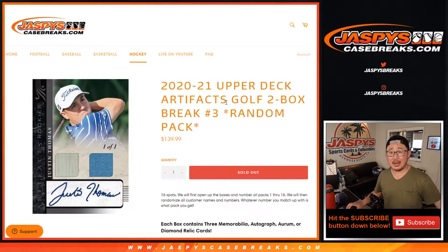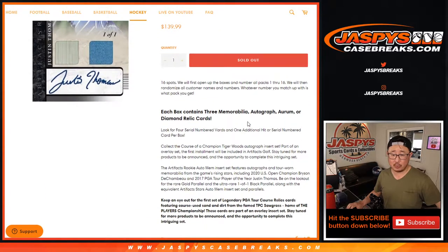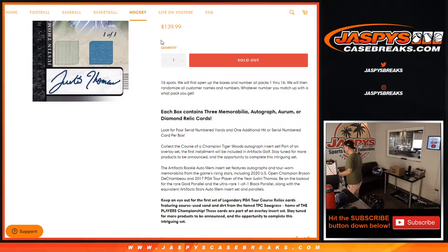Hi everyone, Joe for JaspiesCaseBreaks.com coming at you with a 2020-2021 Upper Deck Artifacts Golf 2-Box Random Pack Break No. 3. It's a 2-box break. We're going to open up the boxes first, number all the packs 1 through 16, then we'll randomize your names and numbers, and then we'll open up the pack that you get. Could be some really nice stuff — I think with the PGA Championship in the air, people will be eager to see who they could possibly get.